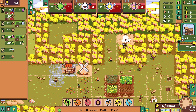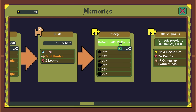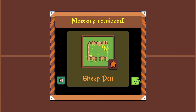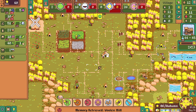Unlock a memory — sheep! Unlock sheep with 22 points: wool, lamb, wild sheep, shearer, sheep pen, loom, woolen mill. Alright, pretty good. We don't have any sheep on the map so that isn't relevant to us right now, but who knows — maybe an event will generate them later on.